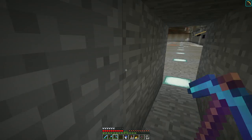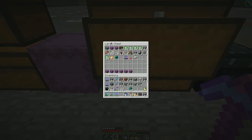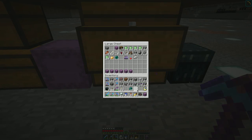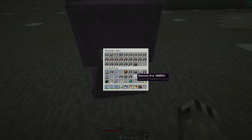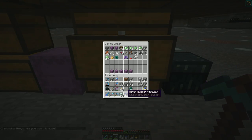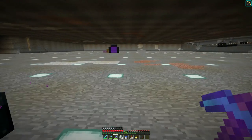I'm out of sea lanterns — let me go get more. I have sea lanterns over here. I may take some of these diamonds and make a new pick out of it. I have three efficiency five silk touch picks, but when digging out a big area like this it's useful to have more, so I may go make some more. I don't have much else to say because I haven't been doing a whole lot.